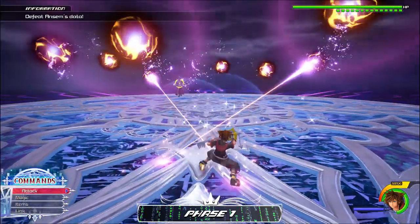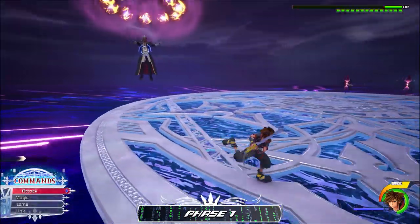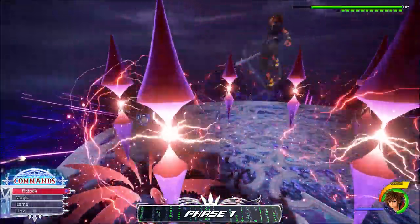At this point, he will randomly choose to do any of the four moves we have covered so far until you make him hit his first HP gate, which usually happens after you've done six bars of damage to him. After which, he will start to do his first desperation move.